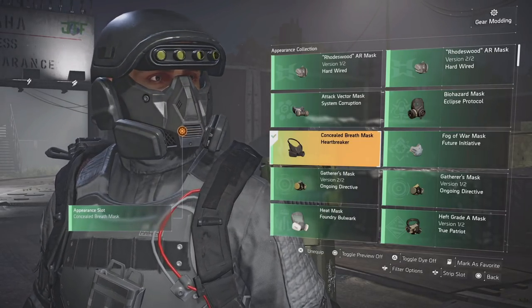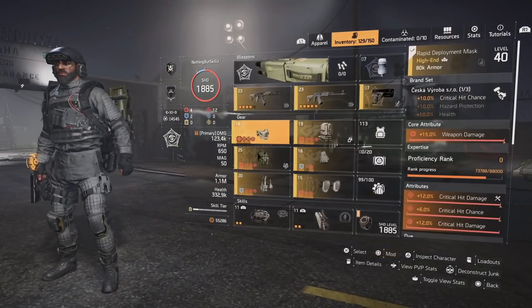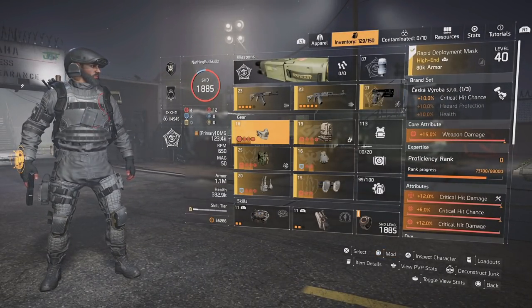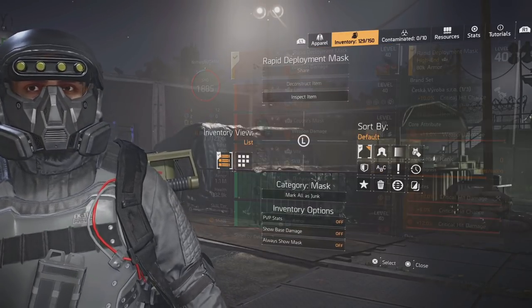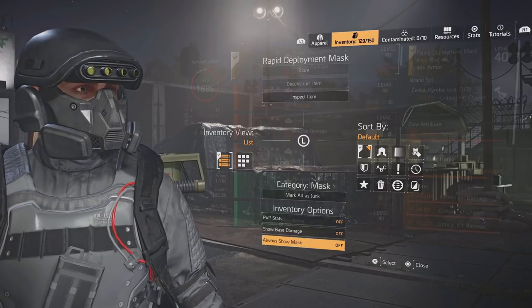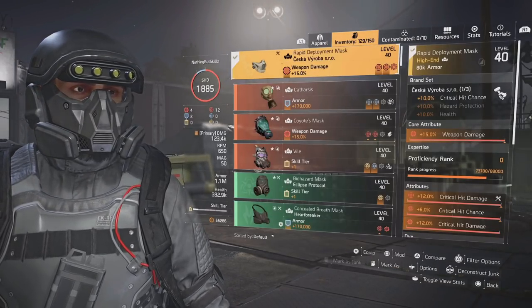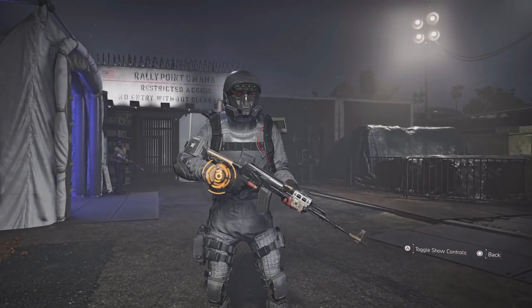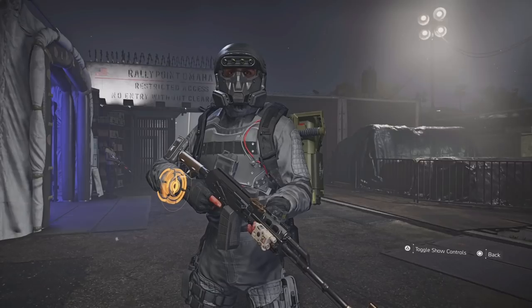You'll notice it disappears when you back out. What you need to do is click on the item and toggle — go to options where it says 'always show mask.' Then when you back out, you can see the full mask. This looks night and day compared to without it.